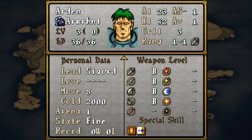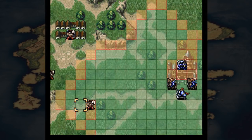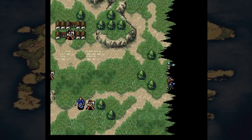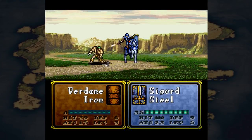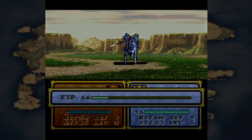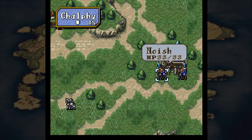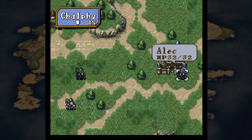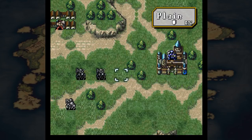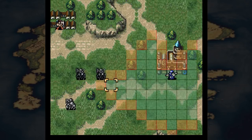One thing that definitely got buffed was Arden - now he's able to use so many things. From the readme, several items have been retooled and some were added into the game. Sacred relics can now be sold and bought in shops - normally they couldn't. You can pawn them off and have others pick them up, but only characters with Holy Blood are still required to have some in order to use them.